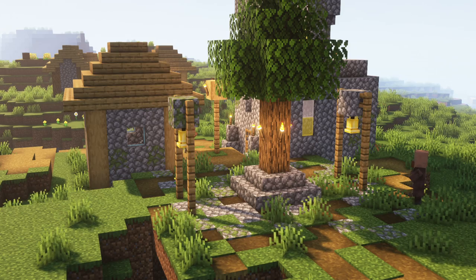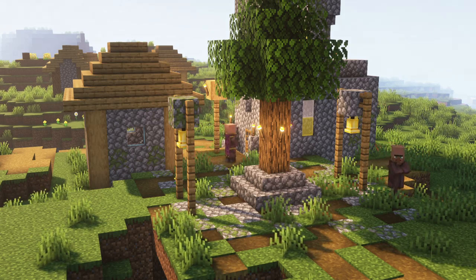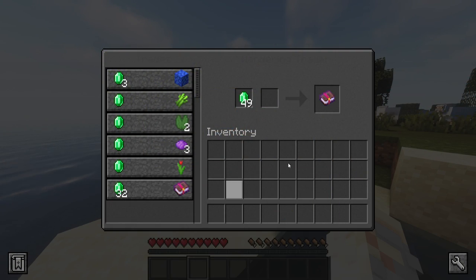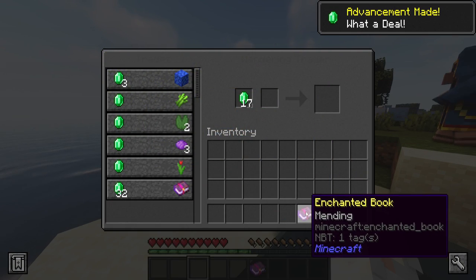You may not like this one — instead of exploiting villagers for enchants like Mending or Fortune Walker, only wandering traders will now sell them. Just truly treasures.